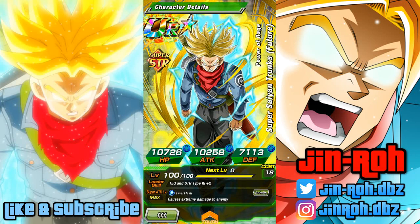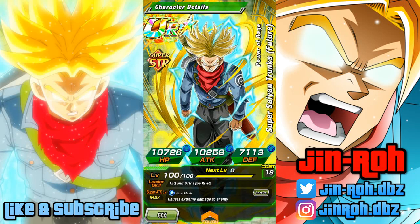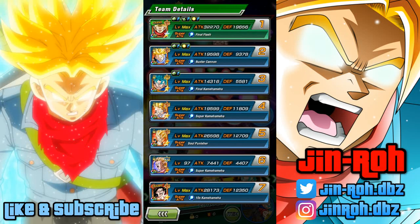He causes extreme damage to the enemy as part of the SA, and the passive looks like attack and defense increase 30 percent for seven turns from the start. The link skills aren't too bad — there are at least a couple of links like Super Saiyan, Golden Warrior, and Over in a Flash, which are relatively easy to link with most characters. The team is built around maximizing linkage with him.